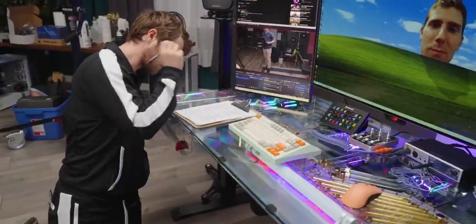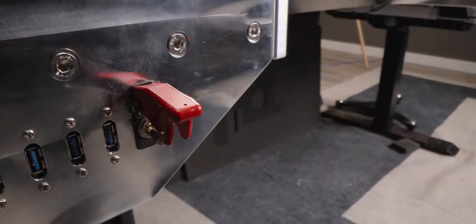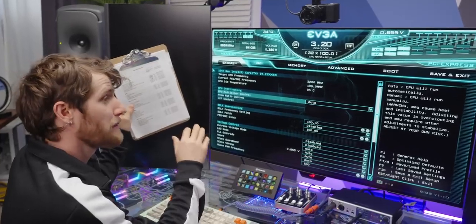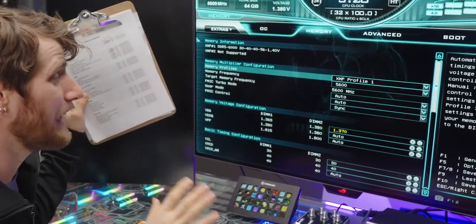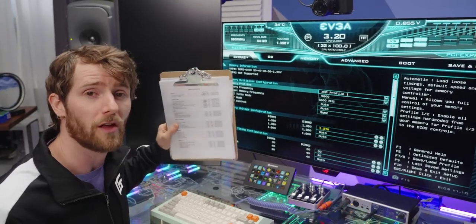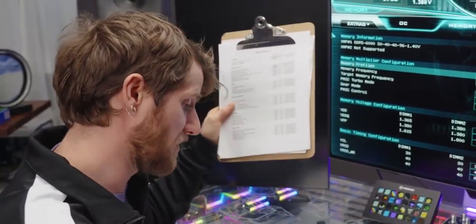All four power supplies working. For our physical check, let's ensure the power button works. Feels like nuclear launch, not Minecraft. Pass. We're also here to talk about how our memory has an XMP profile of 6,000 megatransfers per second, but we ended up having to slightly slow it down to 5,600 — since then it's been rock solid. You might lose one or two FPS, but given how many you already get, that's not going to be an issue.